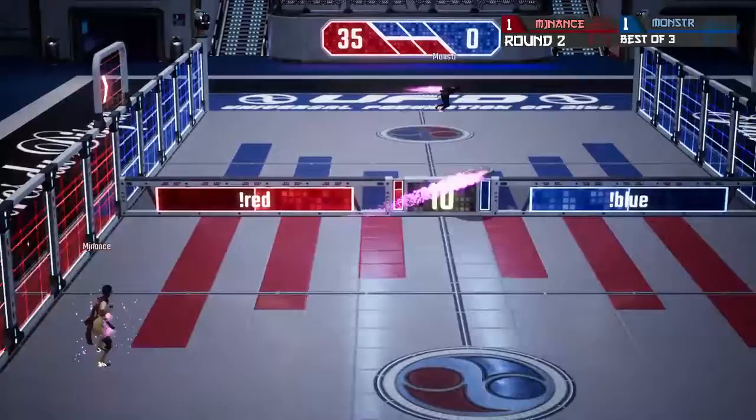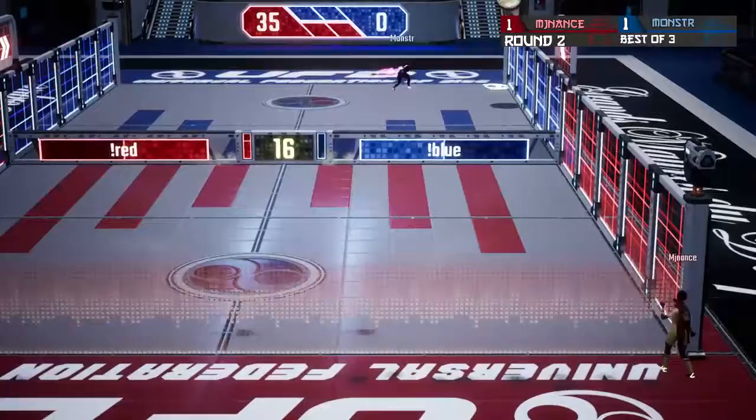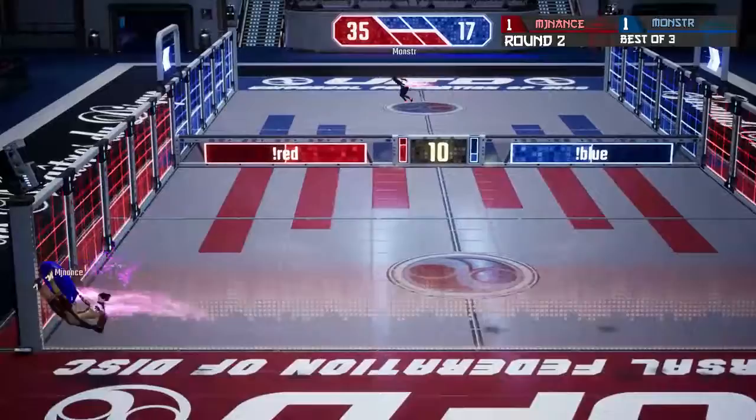Very nice exchange for both players so far in this set. Filth by Monster. Down the line from MJ Nance, hard hop from Monster — he really likes that shot. Filth shot from Monster forces MJ Nance to jump, throws back lob — Monster catches it, throws to filth — does catch for 17 points. Monster taking a big chunk of the points back in his favor, hoping to swing momentum and take this set and ultimately win. MJ Nance looking to finish this set to not have to play three sets.